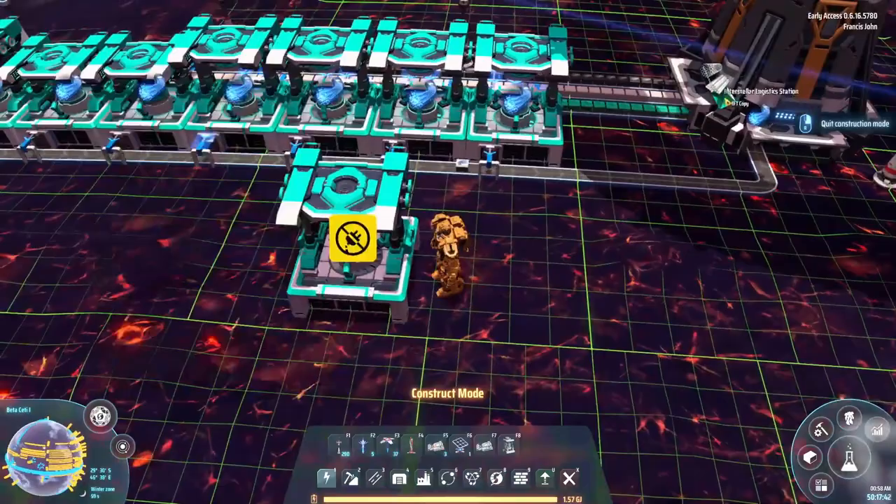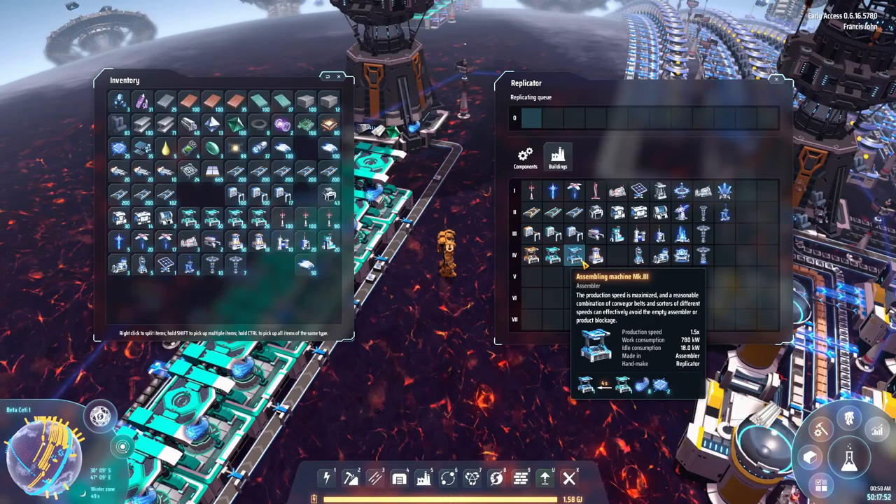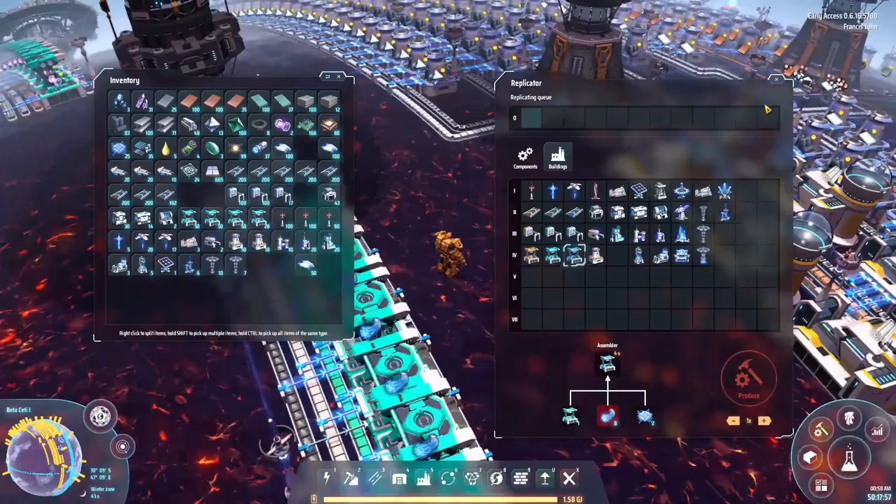Particle broadband takes about eight seconds per unit - these are pretty slow - but that gives us particle broadband which allows us to finish our science. At the same time we can use that particle broadband to get level three assemblers, which I've been needing to get around to for a while.